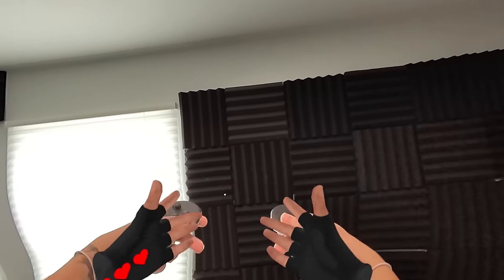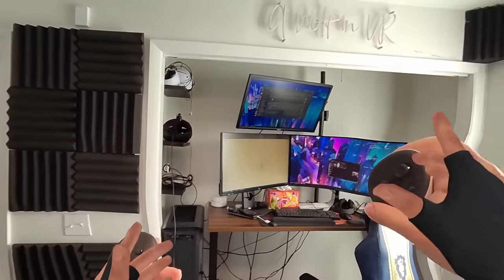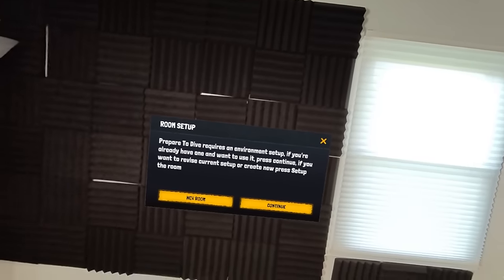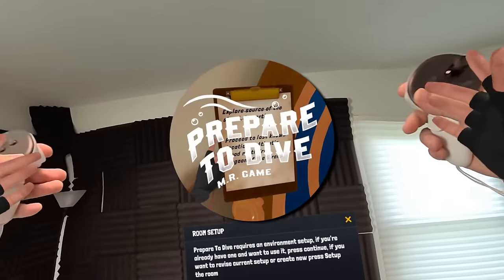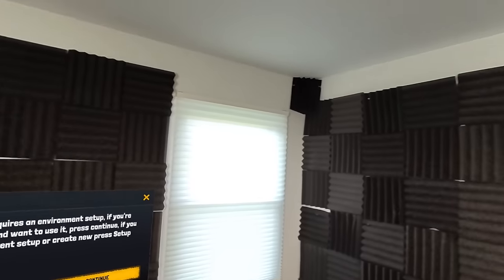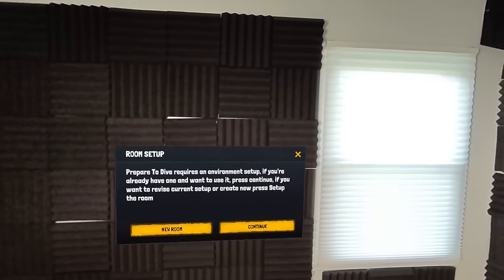Hello, Wolfpack, and welcome to my office. Or at least, it was my office, because we're about to turn this room into a submarine. That's right, we're on a real theme lately. We played U-Boat, and now we are playing Prepare to Dive. This is a new mixed reality game on App Lab that turns your room into a submarine, and you go exploring for treasures, fight pirates and stuff.